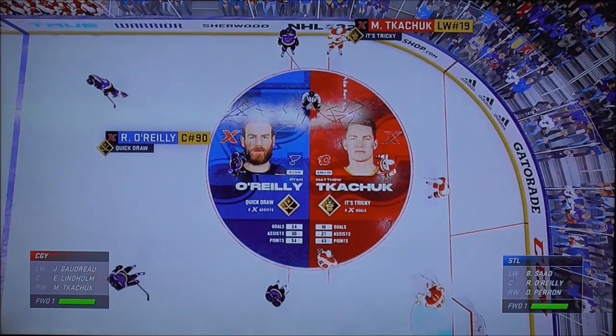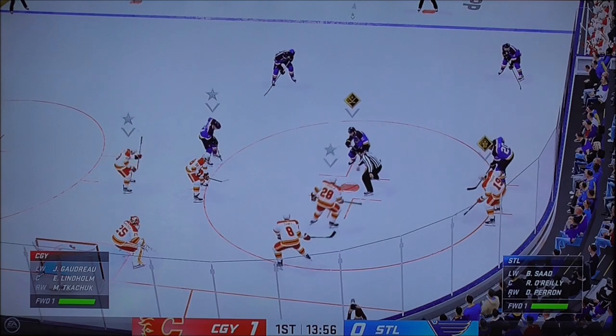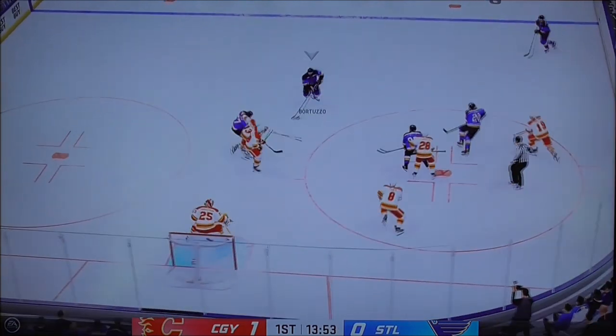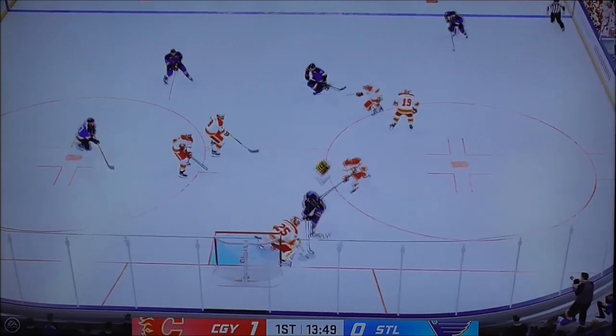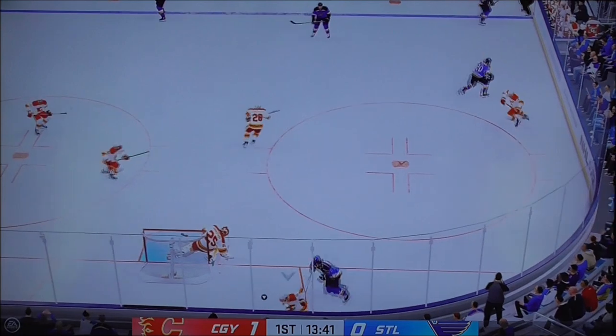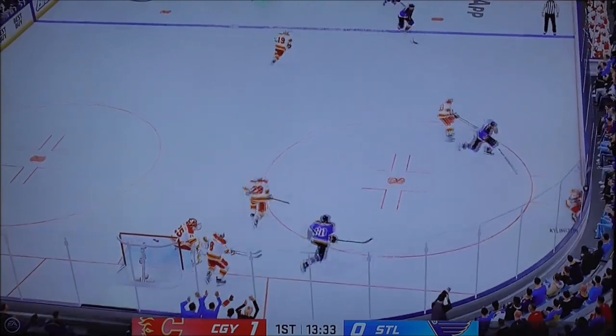Kachuk's got that itch-tricky zone ability, which is when he uses unconventional moves to create chances. O'Reilly's relied upon for taking faceoffs — his quick-draw zone ability means he can usually win possession off those puck drops. Those are two players I'll be keeping an eye on tonight, to see if one of them can give their team the upper hand.